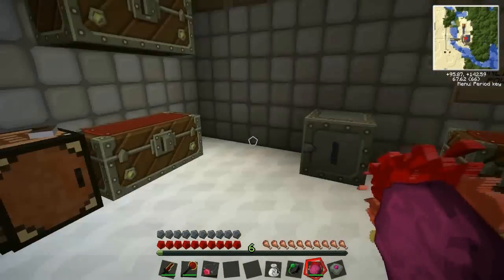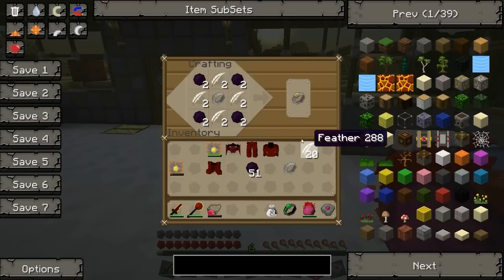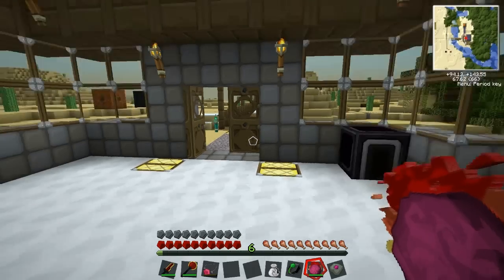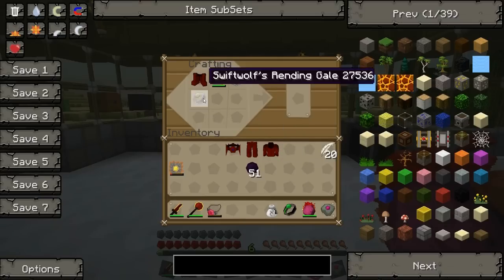The Swift Wolf Rending Gale recipe: iron band in the middle, dark matter around the sides. I'm making two of these. Now let's do the Hurricane Boots: red matter boots, Kleinstar Omega, and two Swift Wolf Rending Gales. Let me just make sure this Omega is fully charged — yeah, it wasn't fully charged. Right, now we're good.